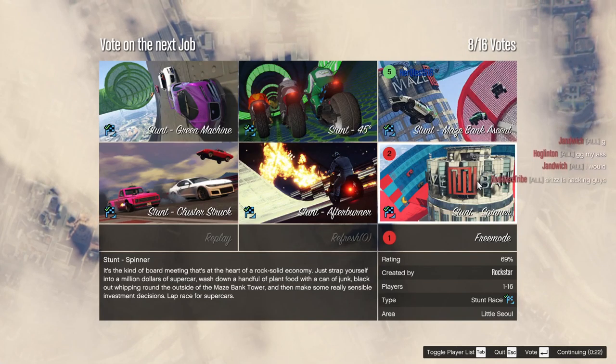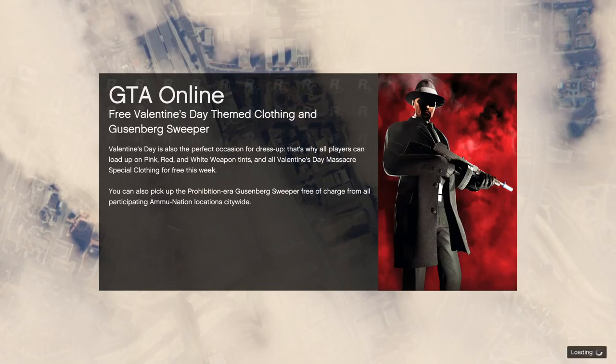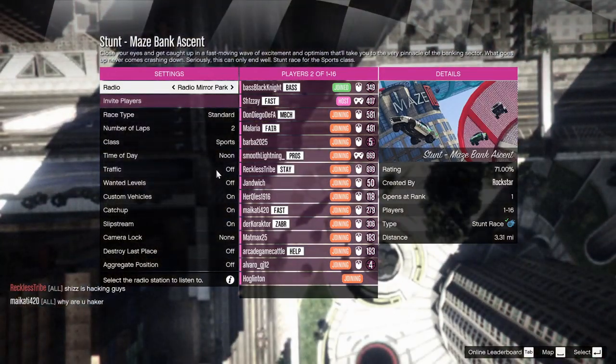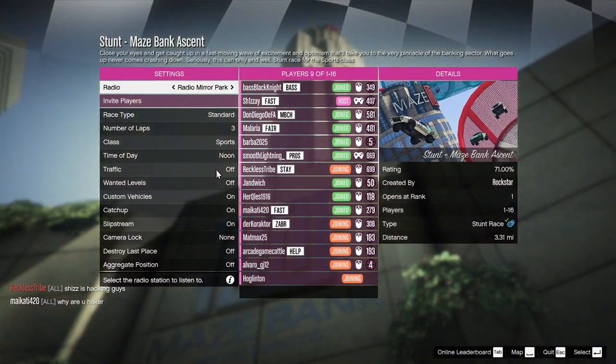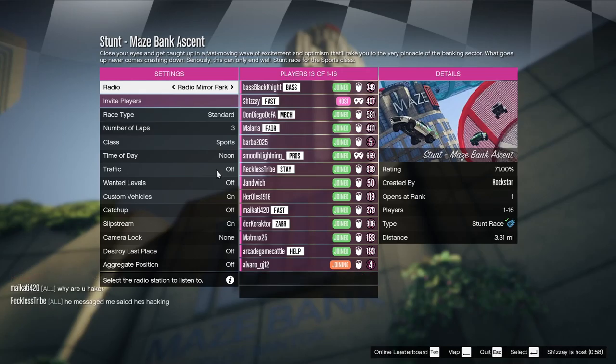Spinner or Maize Bank? I'm gonna vote spinner — oh, everyone's going, I don't even get to vote. So we won't be doing anything experimental with this one. Someone's saying she's hacking. Why are you saying hacker? Let's see what she's doing. Maize Bank Ascent — let's go hardcore. He messaged me, says he's hacking. I'm pretty sure he isn't. Reckless tribe — if you think there's hacking, you can always leave.